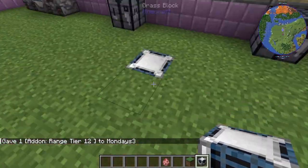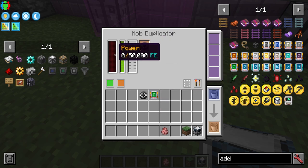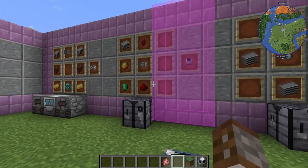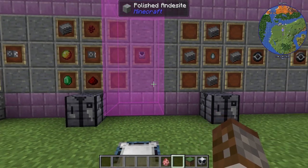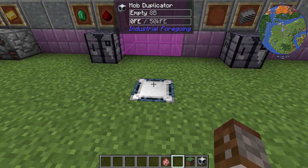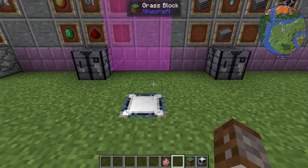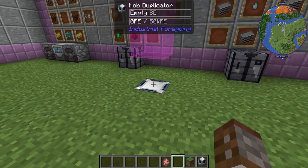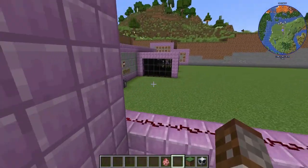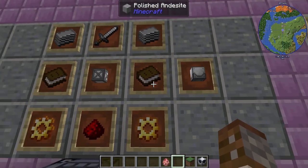The only caveat is that we need power and also something called essence. Essence is a brand new liquid — it's essentially your XP, generated through killing mobs. There are multiple ways of getting XP into the system. If you're using other mods there will be different methods, but purely through Industrial Foregoing we're going to need a new machine that also uses the advanced machine frame.